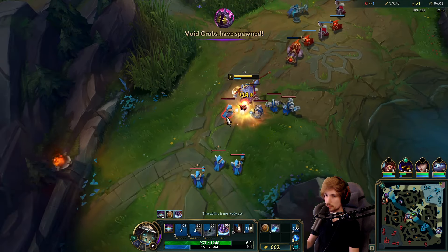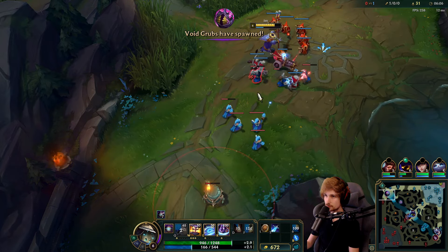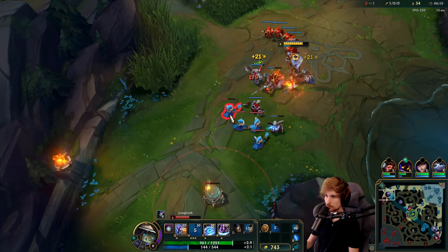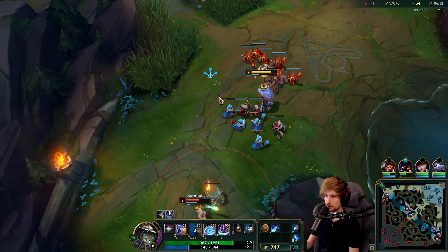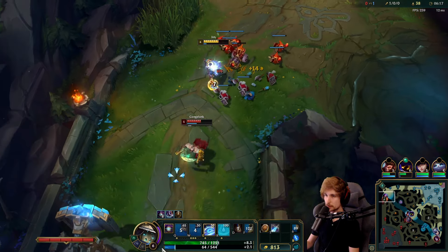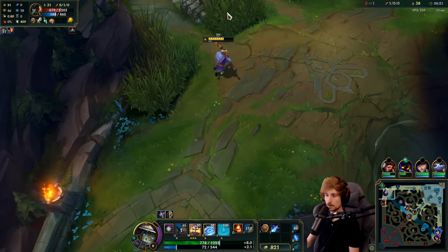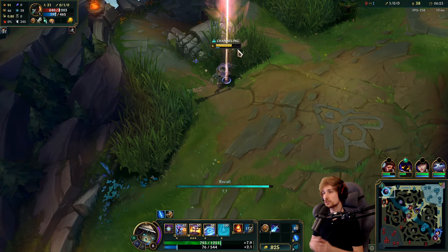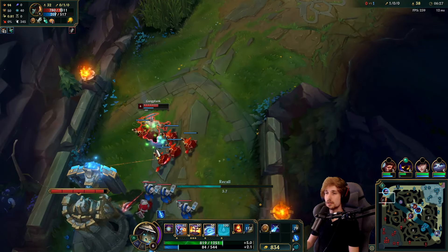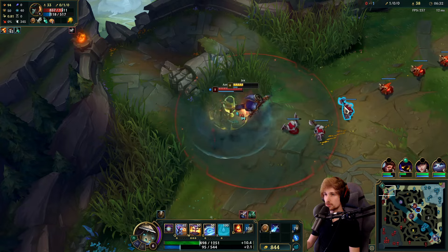Almost lost the cannon — not part of the plan. We just have to push this one and then we're good. It's okay if it hits, no problem — I can take that damage. Here's the catch: we just got a really good trade, and the wave got under tower. Gangplank is forced to farm the wave, so we can reset.